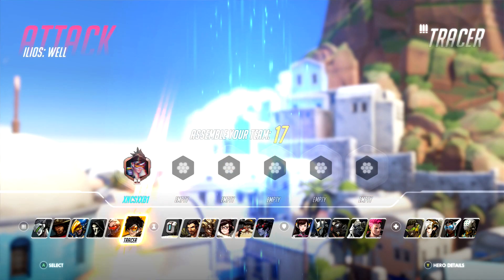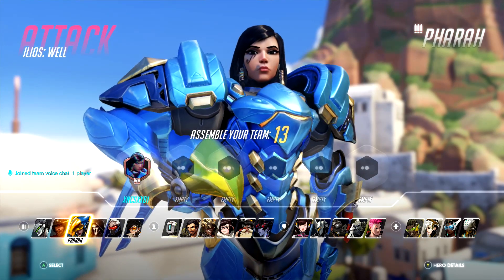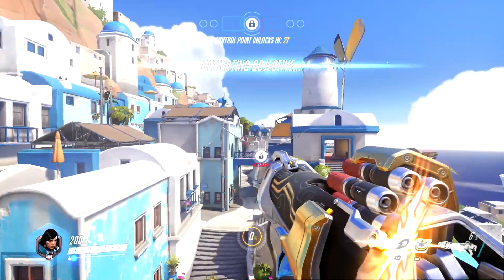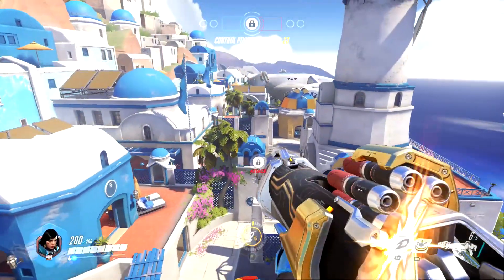In the game you want to choose the character Pharah. Each different map has three variants, so you want to find the variant that has the windmill in the centre. Then you want to head over to the spawn where I'm going.